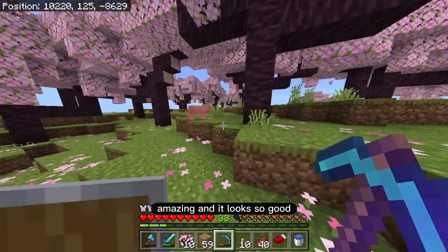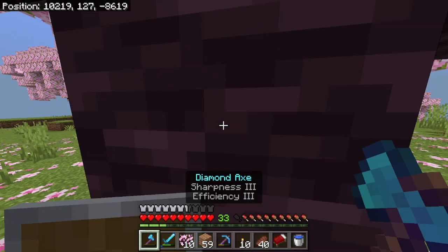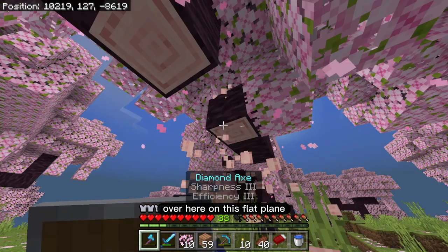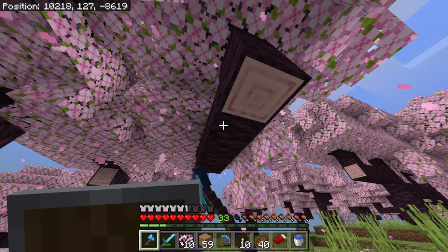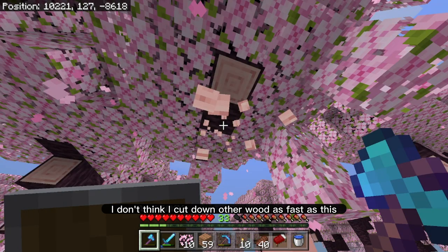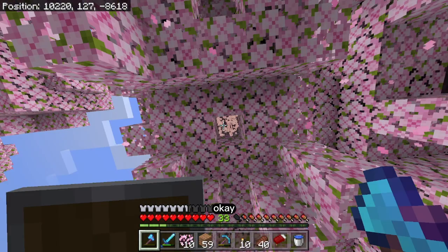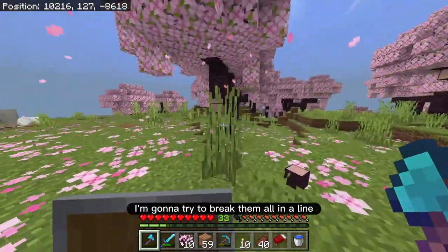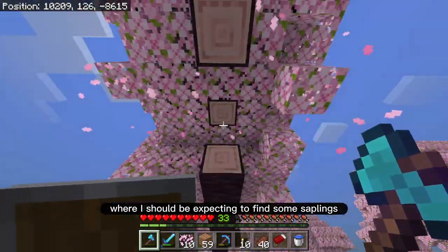I'll replace my old axe and grab more iron in case I find more along the way — make a couple more axes. Wow, look how big this one is — a huge forest, amazing, and it looks so good! I think it makes more sense to break down the trees on this flat plane. Is it just me or do they break really easily? I don't think I cut down other wood this fast. I'm going to try to break them all in a line so I know where to expect to find saplings.